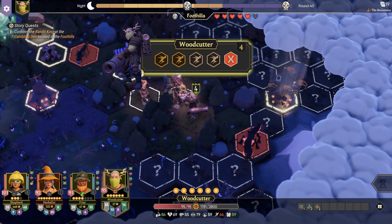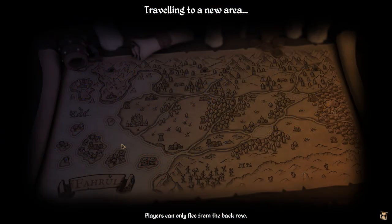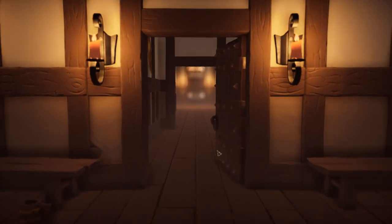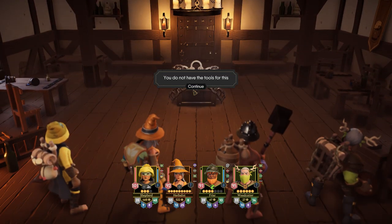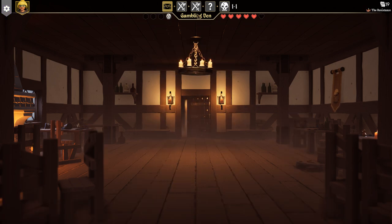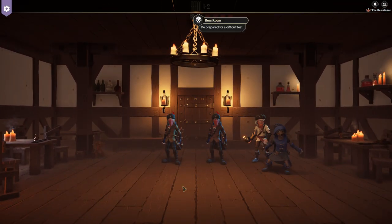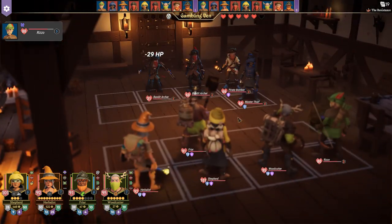Now it's the woodcutter's turn. I think we'll just jump right into the gambling den. There's a locked chest but we don't have tools for it. Looks like there are two battles, something, and a boss room. Oh, master thief — oh no, he's gonna steal money from us.